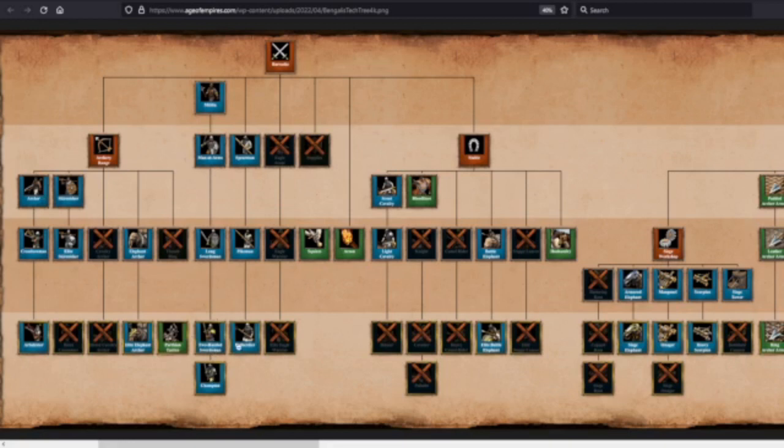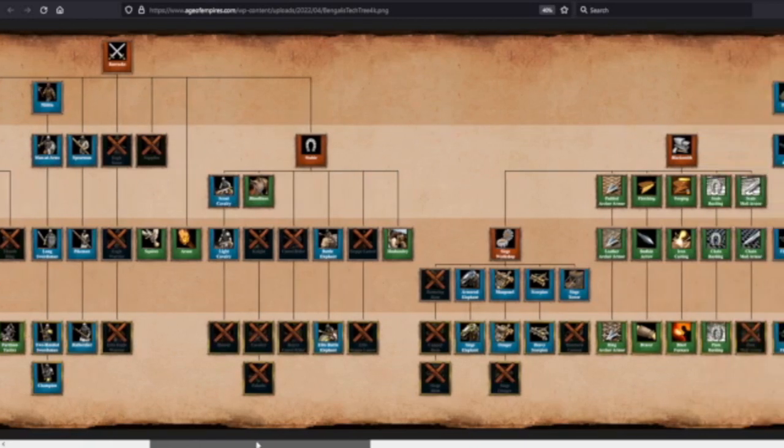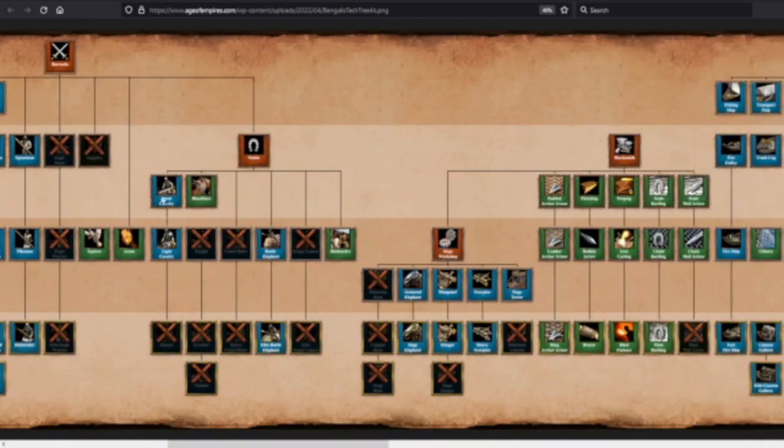Bengalis barracks: you do have Champion and Halberdier with full blacksmith techs for infantry. You miss out on Supplies but do get Squires and Arson — pretty good mainline barracks. Stables: you have scouts into Light Cavalry. No knights, no camels. Pro — amazing Battle Elephants. Con — that's all you've got. You can fight late-game trash wars with scouts, but you're missing Hussar. If you're going into the stables, you are committed to Battle Elephants. You do get Bloodlines and Husbandry.